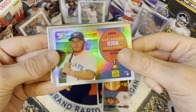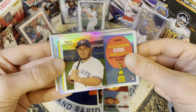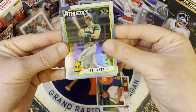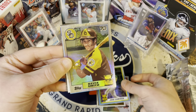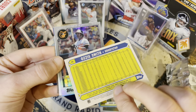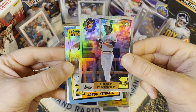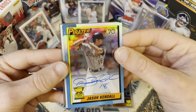Alejandro Kirk — so a couple rookies from this year, I like it. I think we're gonna get to our first base — our second base I should say. This is a Jose Canseco throwback, not numbered or anything. That's a sweet Ozzie Smith — I love the foil on these cards. Wow.